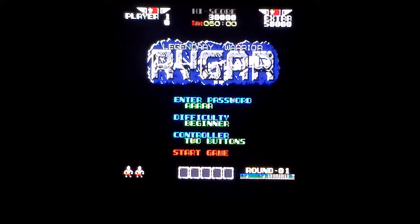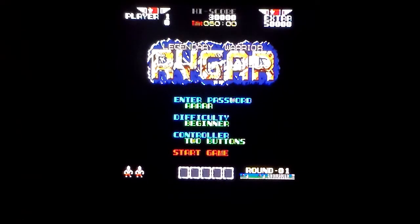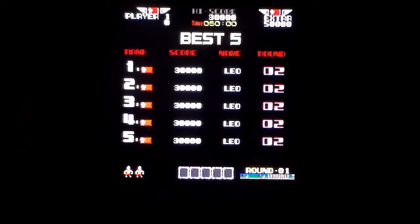This is Legendary Warrior Rygar running on the Amiga. It's running on my A500 Mini, but this is Seismic Minds' 2019 homebrew, written for the Amiga 1200 and/or 4000 — at least that's what it says before you boot it up. It's based on an arcade machine of the same name released in 1986 by Tecmo, a kind of run and gun platforming game set in the future, although it looks kind of prehistoric.